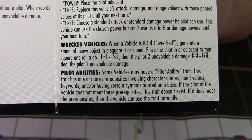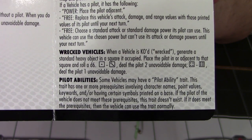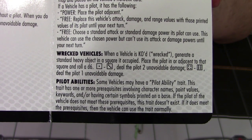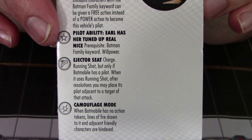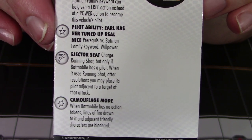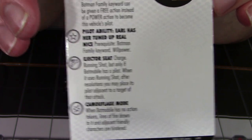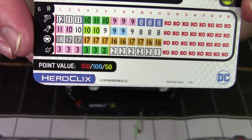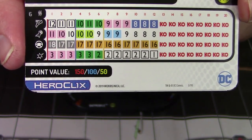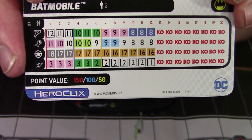Some vehicles may have a pilot ability trait. This trait has one or more prerequisites involving characters' names, point values, keywords, and or having certain symbols printed on the base. If the pilot of the vehicle does not match these prerequisites, this trait does not exist. If it does meet the prerequisites, the vehicle can use the trait normally. A good example is right here on this Batmobile — it has a pilot ability trait that says prerequisite: Batman family keyword, and grants willpower. So if the pilot has the Batman family keyword, the vehicle can use willpower. It's important to note that having the vehicle defense symbol is not like having indomitable — it will not give you willpower. If a vehicle doesn't have willpower on its dial or as part of a trait, it normally can't use willpower and will take pushing damage if given two action tokens.